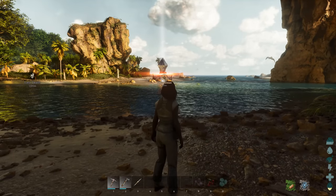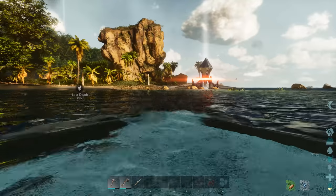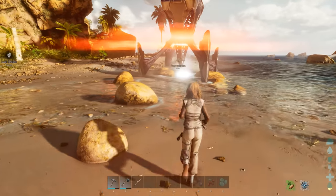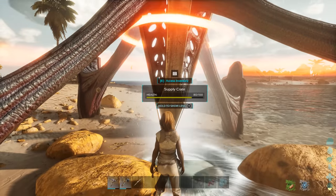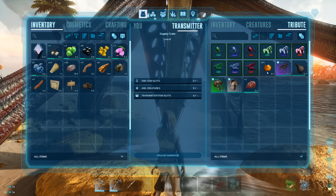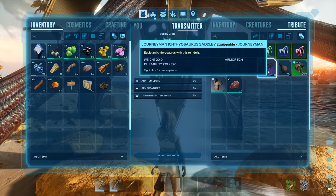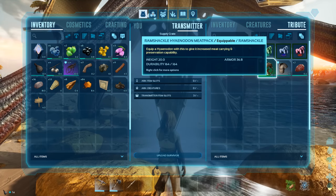Now it looks like we've been very lucky - we've got a supply drop. These drop around the map and can be very valuable early on. The color of the beacon above it shows you what level you need to access it. Because this one is white, you can get it from level zero. Inside there's good stuff: a warm wrap, a signpost, some spark powder, an Icky Thoris saddle which is purple and pretty valuable, and a water skin so we don't need to craft our own.